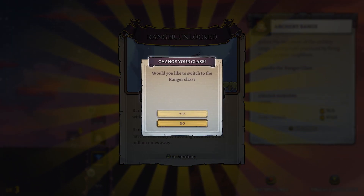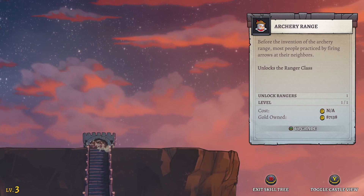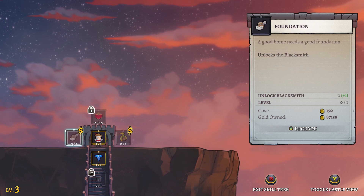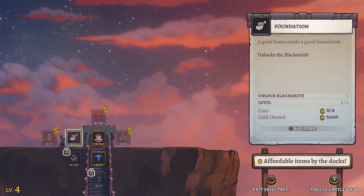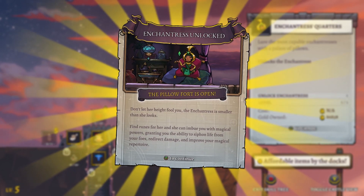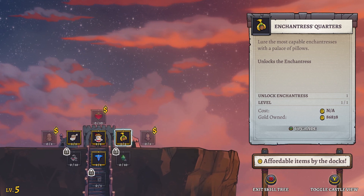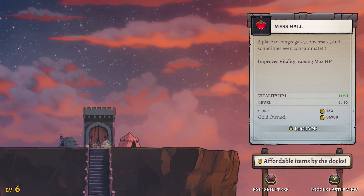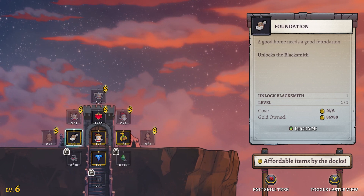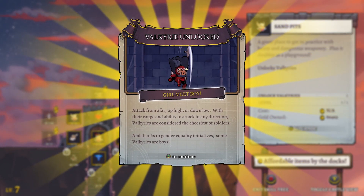We're picking up right where we left off, but we're back at level one, so that's interesting. This character was level 80 when I loaded it, so we can unlock everything right away. Healthcare unlocked, let's go through some of this stuff because it's changed. We can now get traits that give bonuses - they've changed this a bit, it looks like. We got bows for the ranger.